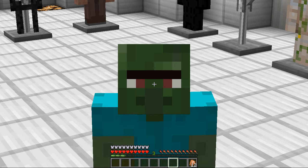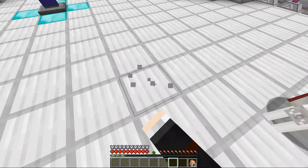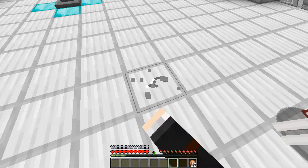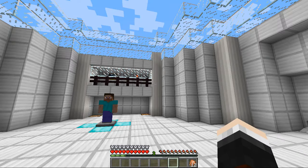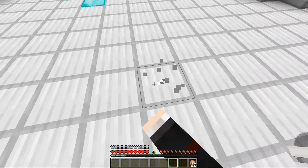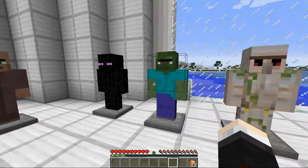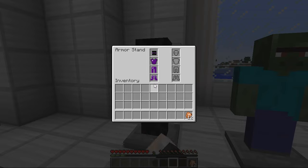The zombie villager armor looks very, very cool. We get night vision two, speed two, haste three and strength two. For those who don't know what haste is — it's basically a way to mine faster. Look how fast my hand is moving — I can mine this iron block with my hand very quickly. So this one is possibly even better than the traditional villager armor.